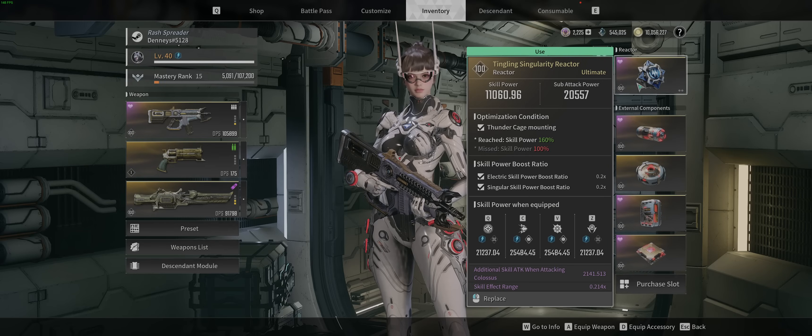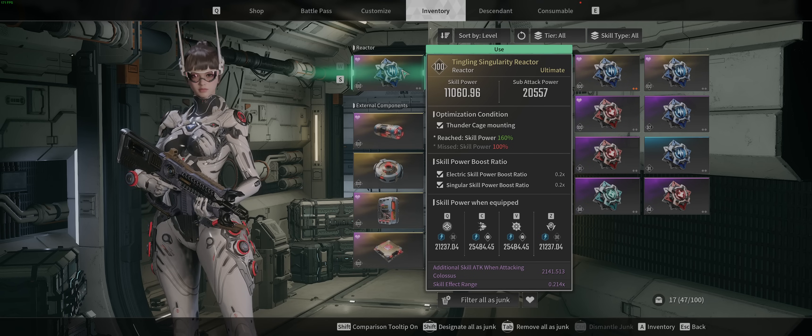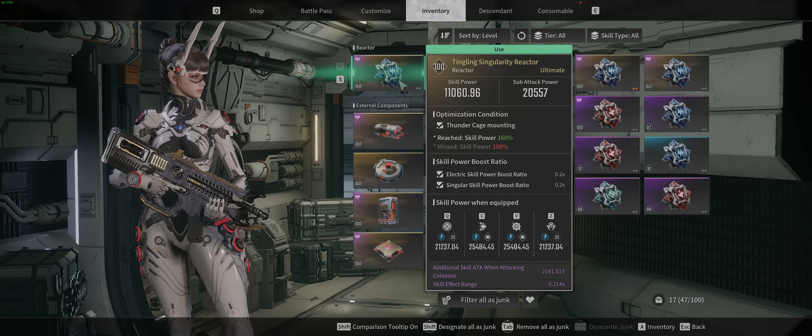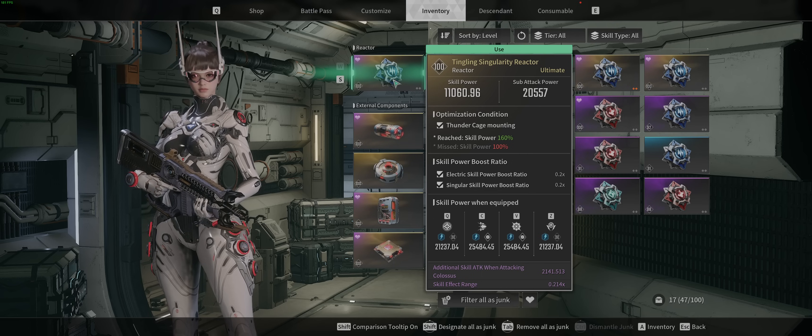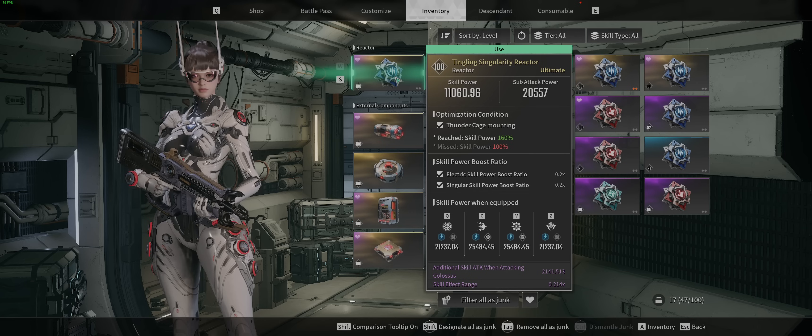Now let's go over the energy reactor real quick. This is going to be a Tingling Singularity reactor. I farmed this in a mission — I'll go over that in a separate video covering all the farm spots and how to get each piece of equipment. You want the Thunder Cage mounting on the reactor — if you're using a different gun, make sure you farm the roll with that gun to get the extra 160% skill power, because that is a 60% increase directly on your skill damage.